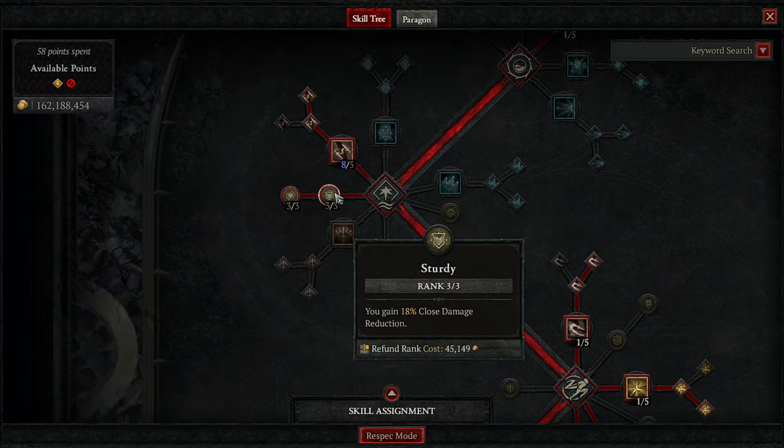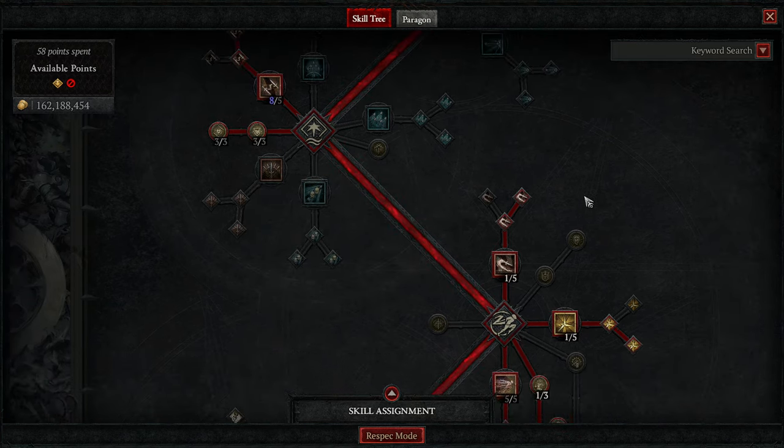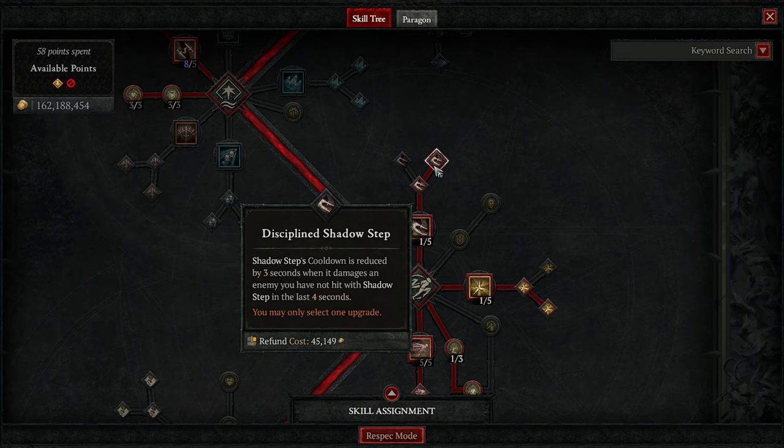Going to use 3 and 2 Sturdy for close damage reduction, and 3 and 2 Siphoning Strikes to get a little bit of health back when we are in melee range. Using Shadow Step into Enhanced Shadow Step to get a little extra crit when we Shadow Step to something, and then Discipline Shadow Step to get the cooldown.